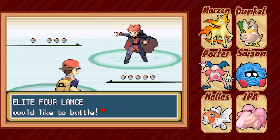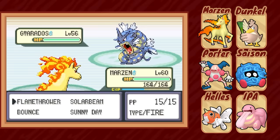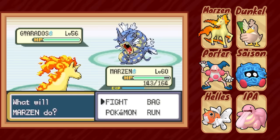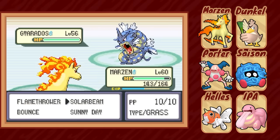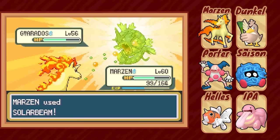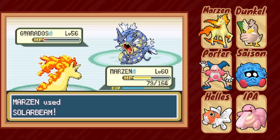Lance is the last of the Elite Four, and Dragon-type trainers are pretty notoriously easy to handle if you have access to Ice Beam, but Lance is different — he doesn't actually have all dragons, and his team is actually kind of fun and mixed up. He leads off with a Gyarados. We lead again with Marzen, set up the Sun, and three quick Solar Beams fell the beast. Once Aerodactyl comes in, Hellas meets him on the battlefield. She can easily take two Ancient Powers while setting up Rain Dance, and then thanks to her Swift Swim, can outspeed and KO Aerodactyl with a boosted Surf on the next turn.